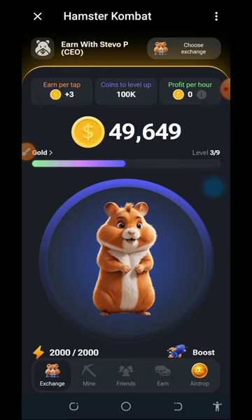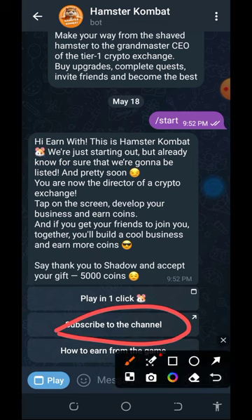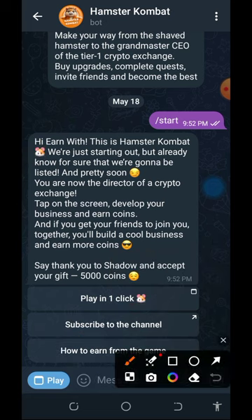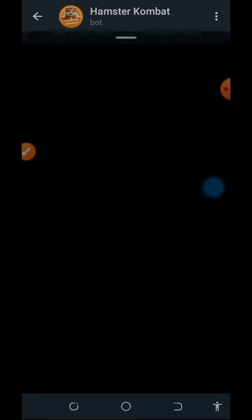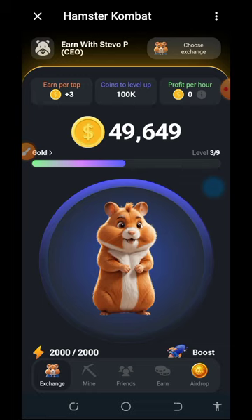This airdrop is called Hamster Combat and you have the opportunity to mine unlimited Hamster Combat tokens from your phone. It is a Telegram-based airdrop. Tap the first link in the video description to go to your Telegram account. Once there, tap the Start button, subscribe to the channel, then tap 'Play in One Click' and you will receive a free 5,000 coins for registering.